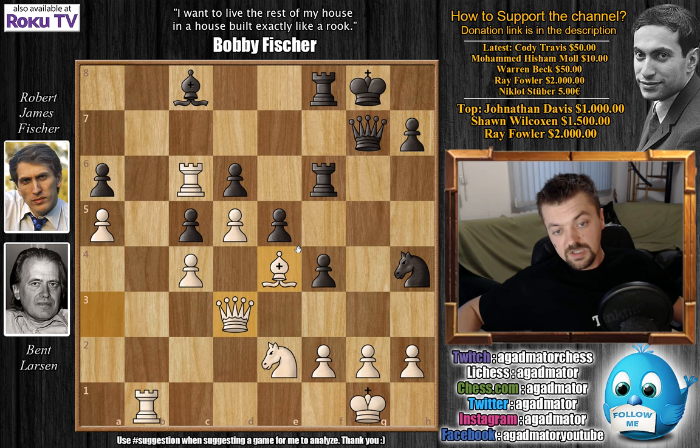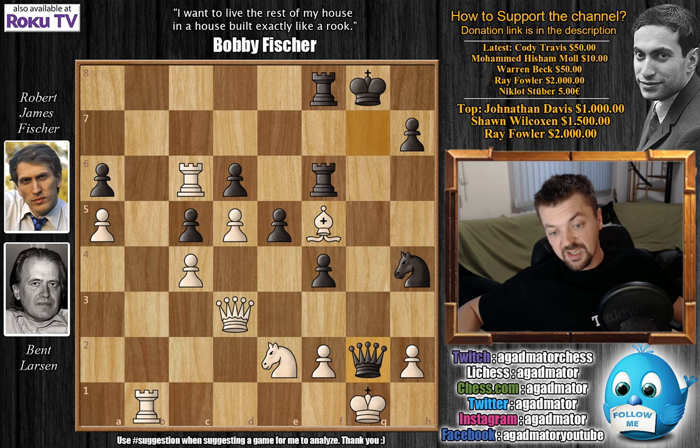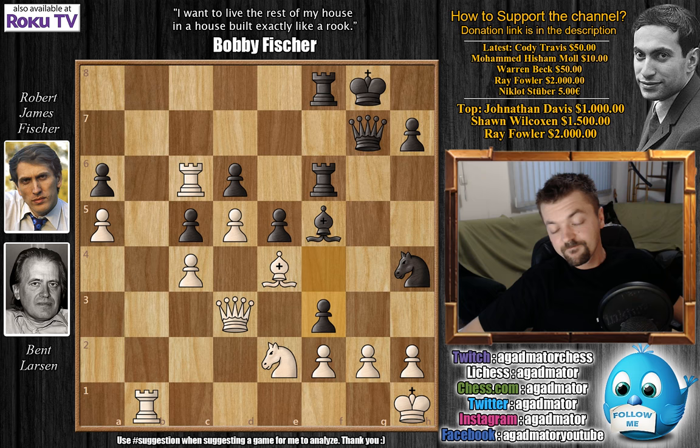Queen to d3, giving further protection to the f5 square, but it doesn't matter — bishop to f5, nonetheless, by Fischer. Again, you can't capture here because you're still going to be checkmated on g2. After bishop to f5, king to h1 was played. f3 now, continuing the attack and also blocking the bishop's defense of the g2 square. Again, the threat is queen captures on g2.